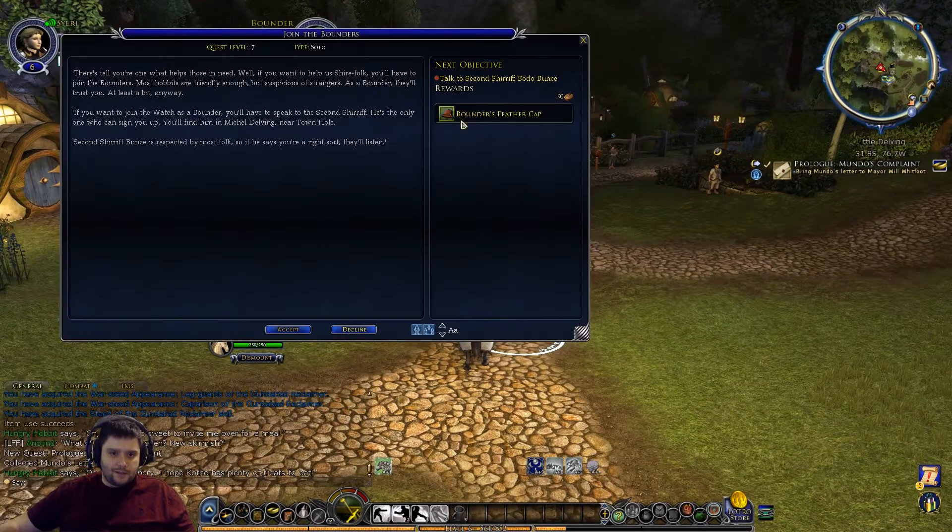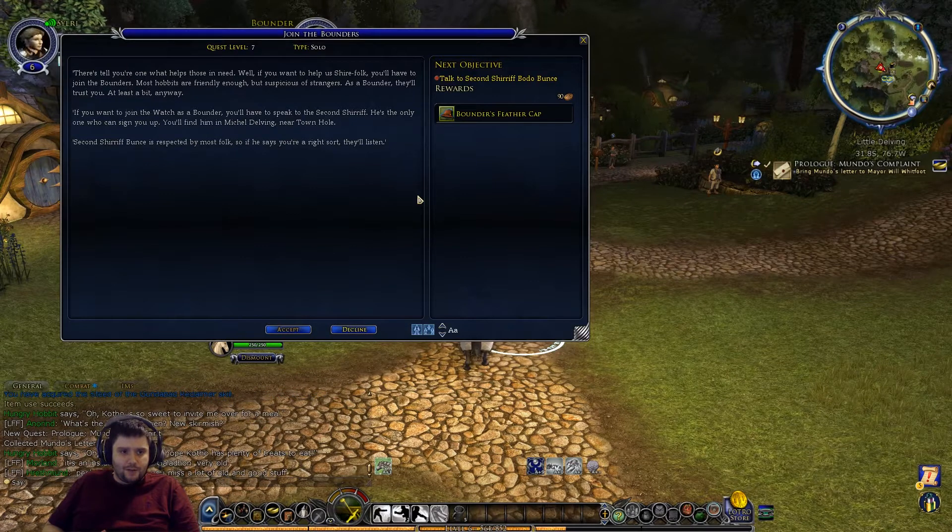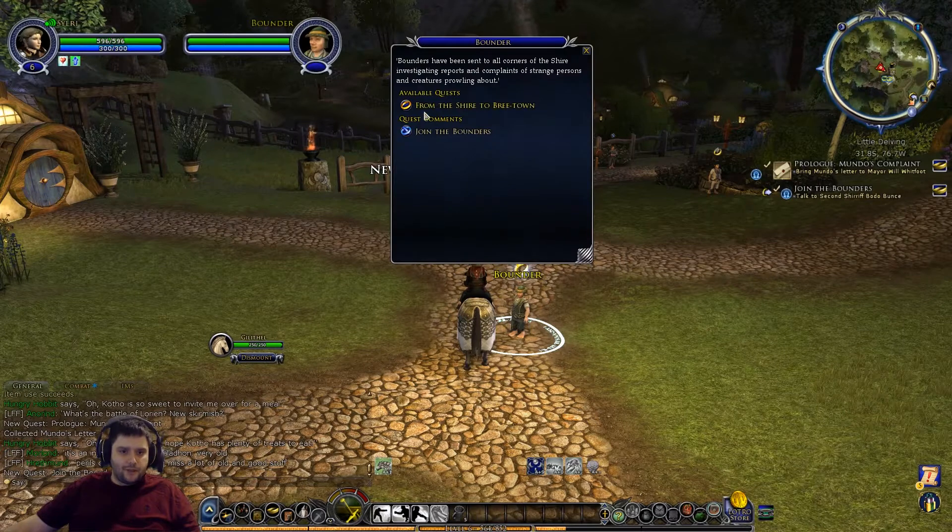A couple of quests - 'Please stay a moment.' The Bounders are kind of like the Shire police, but a bit more relaxed than proper police forces. 'If you want to help Shire folk you'll have to join the Bounders. Most hobbits are friendly enough but suspicious of strangers - as a Bounder they'll trust you at least a bit. If you want to join the watch as a Bounder you'll have to speak to Second Sheriff Bunts in Michel Delving near the town hall - he's respected by most folk so if he says you're a right sort, they'll listen.'